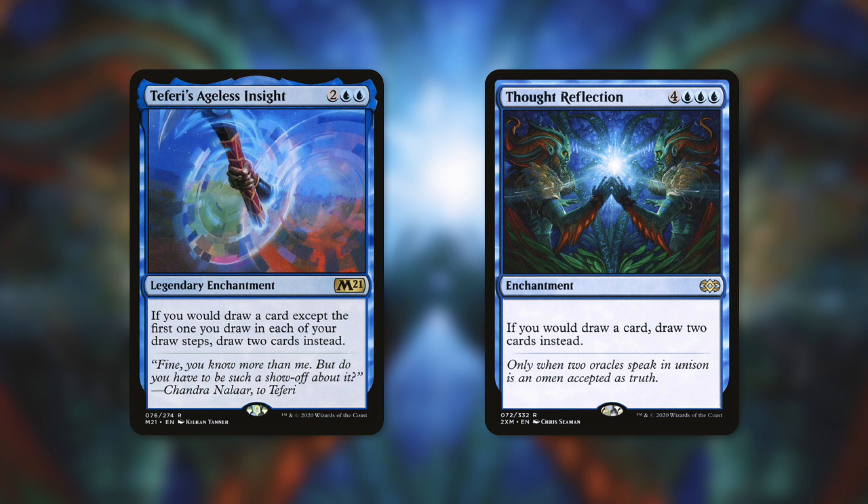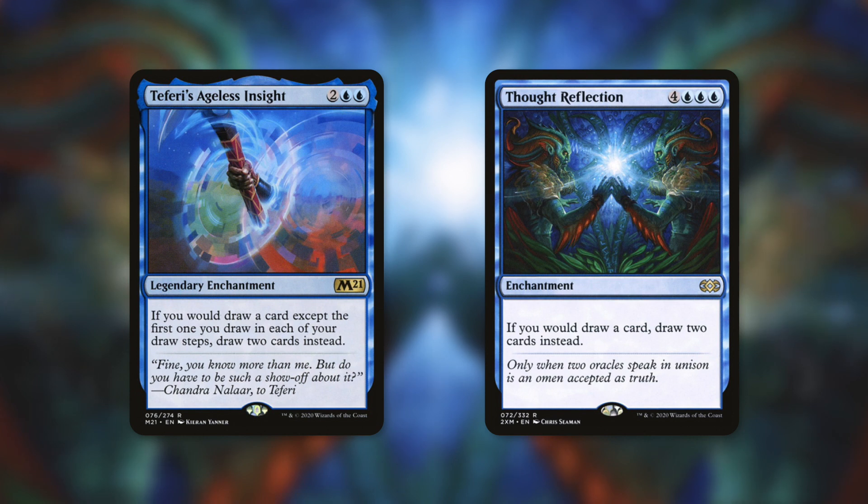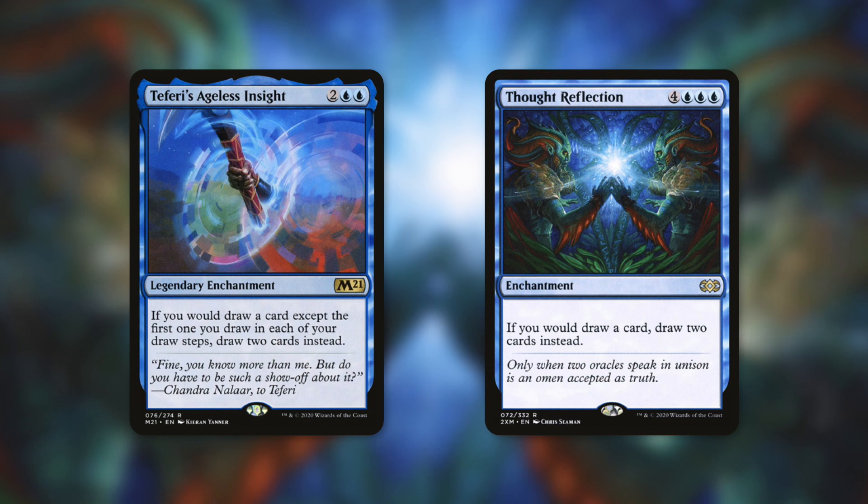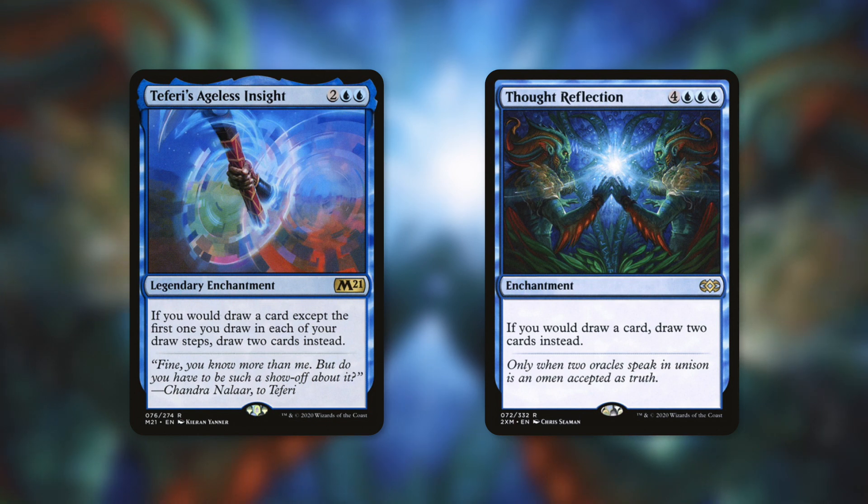Speaking of additional value, if you have access to blue, cards like Teferi's Aegis Insight and Thought Reflection can help. Teferi's Aegis Insight says if you draw a card except the first one you draw on each of your draw steps, draw two cards instead. Thought Reflection is very similar. This makes the middle decision — draw a card, lose two life — even more impactful: essentially draw two cards, lose two life, which is back to that Phyrexian Arena rate but twice as fast.